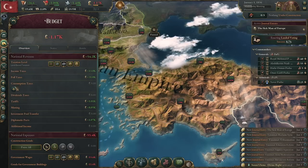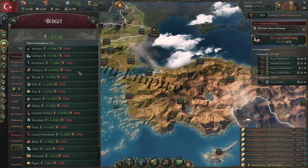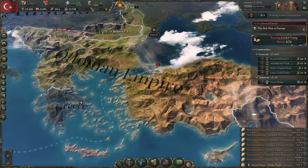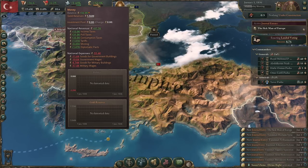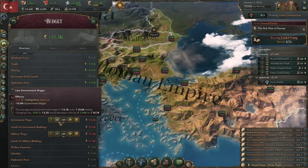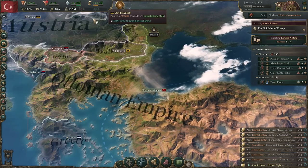The next thing we need to do is implement a consumption tax. We're going to throw one on grain and one on services, and in fact go to another level and throw one on clothes. You'll notice it obliterates our authority, but it now starts us making money. On the other hand, it's going to make our pops very unhappy because we're now taxing them almost into oblivion.